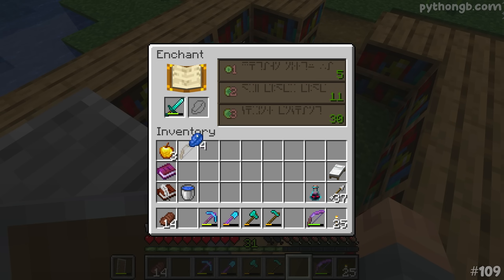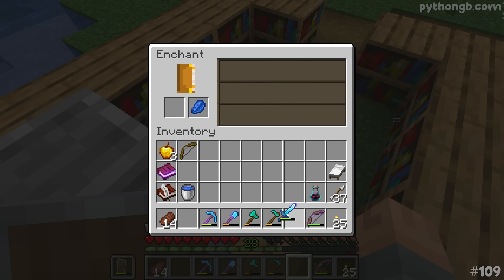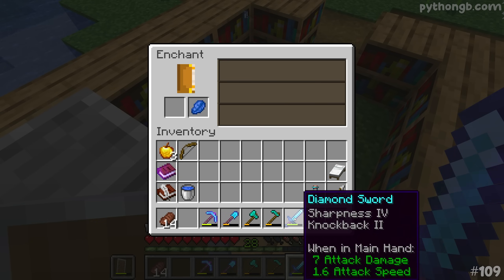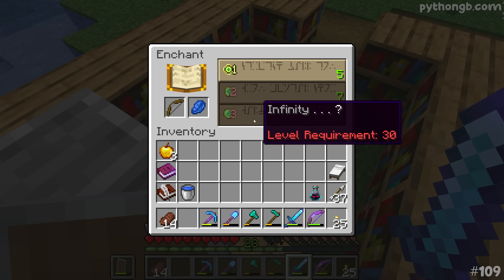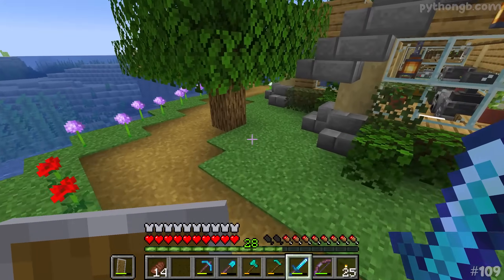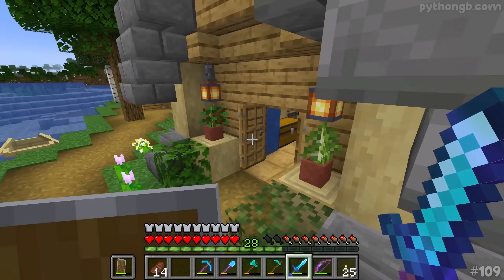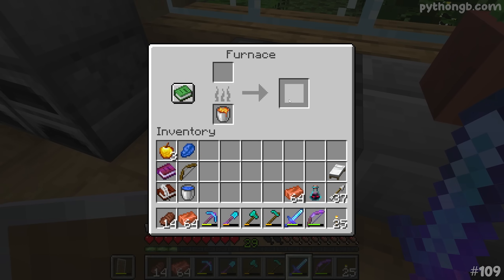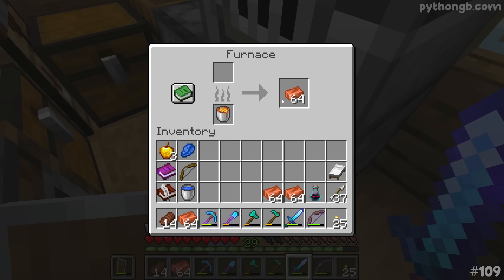It has to be sharpness 4, surely. Boom! We got knockback — that's actually not too bad. In terms of going into the trial chamber and being able to keep folks at bay, this might actually be quite a good sword. And then the very next enchant on the bow is infinity! We are absolutely going for that. Let's see if we can get up to level 30 from taking out all this copper I've been smelting. There we have it!